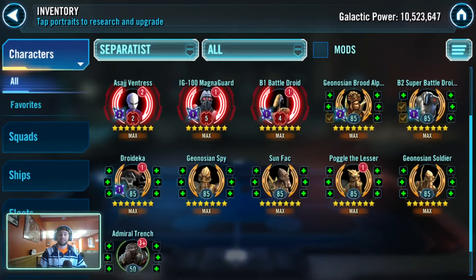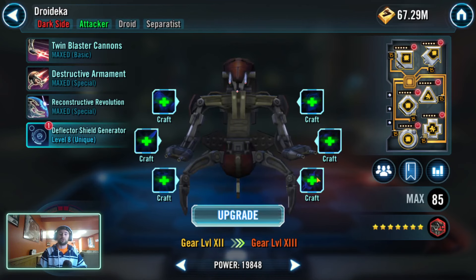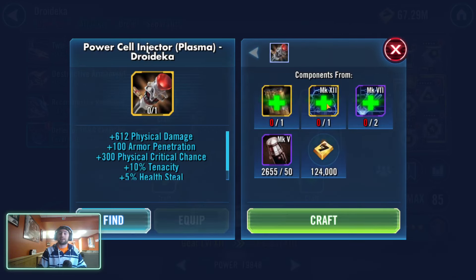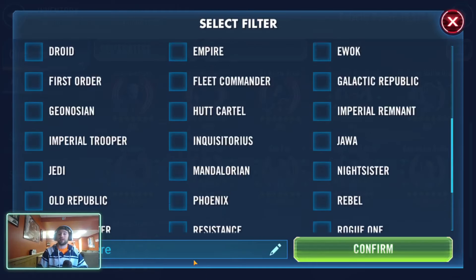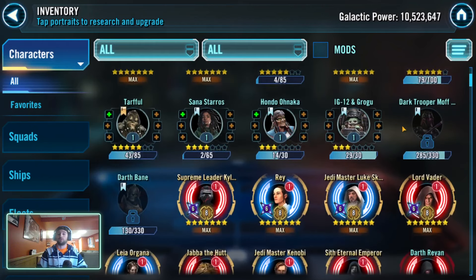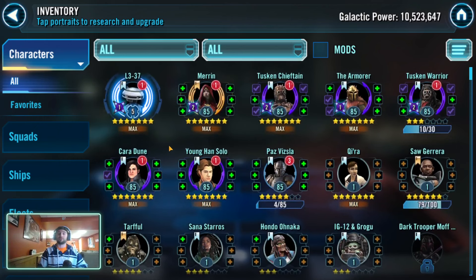I've always found these gear pieces a lot easier to get compared to Kyro Tech — and I think the reason is that those pieces are needed from gear 8 all the way up to gear 13, whereas Kyro Tech pieces are only used when taking a character to relics. So it's far easier to accumulate a lot of them. Let me know your thoughts on this list and what characters you were expecting to see. Remember, I can't pick characters like Saw, Tarfful, Bane, or Gideon because I don't have them unlocked yet. May the Force be with you — I'll see you in the next video, cheers!